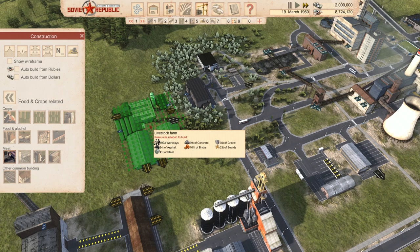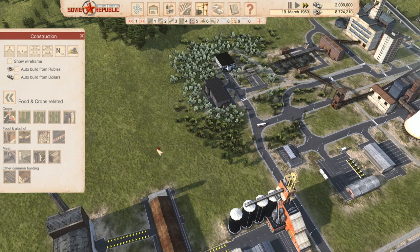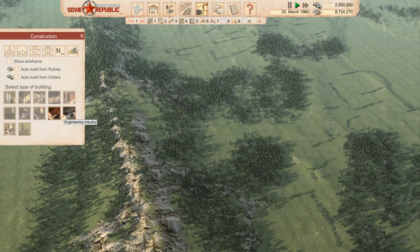We could put the livestock farm there and connect it up, with a road to use — but that's for a later time. Right now we're going to go straight into building steel. If we get steel going, gravel going, bricks and other materials sorted, we can become self-sufficient.